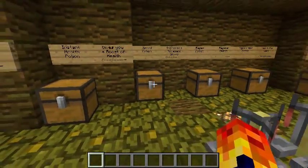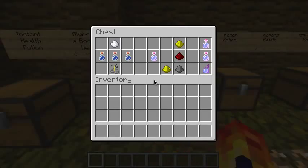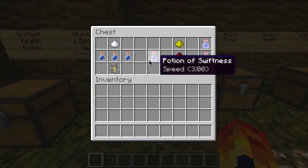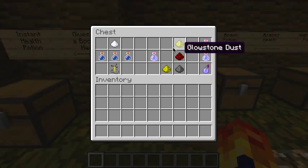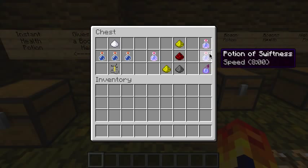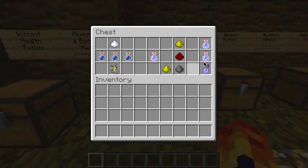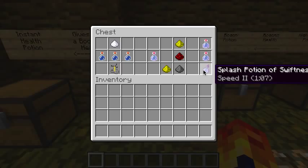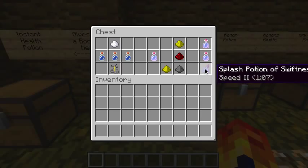Next we move on to the speed potion, which increases movement speed. You need sugar, which kind of makes sense because it makes you hyperactive. With an awkward potion in a brewing stand it makes a potion of swiftness. If you add glowstone it makes you faster but reduces the duration. If you add redstone it makes it last longer. You can add glowstone dust and gunpowder, or swap the glowstone for redstone — it can make it into a more powerful splash potion.